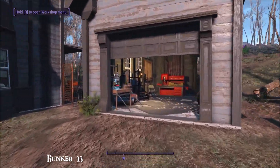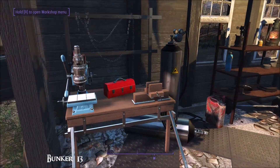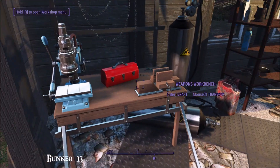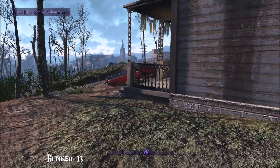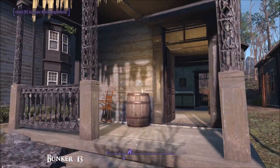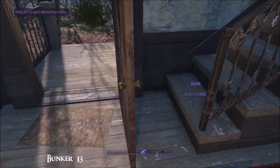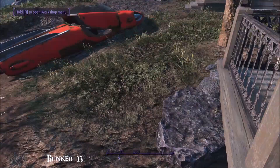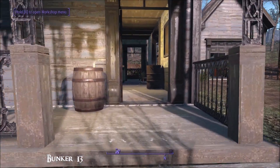In this garage you'll find your workbench obviously — handy — and a whole bunch of stuff that you can scrap. And in the actual home, well, the ruin, you'll find the bunker. Now when you first get here that's actually locked, so to find the key just look at that hollowed out rock and you're good to go.